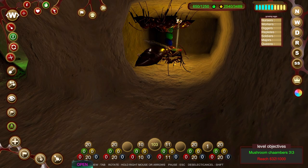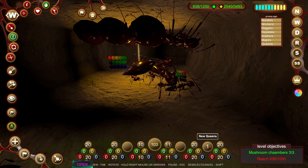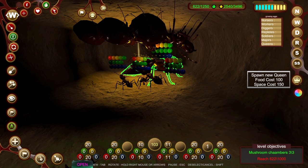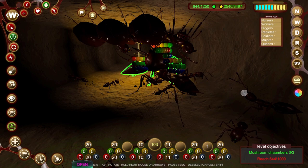Food might have started ticking back up. I wonder if the new queen takes a lot of food - and whether we should kill her. I don't want to kill her, but maybe she doesn't serve a purpose at the moment. If we make four new queens that's 400 food, and we've only got 600. I'm going to kill the queen.